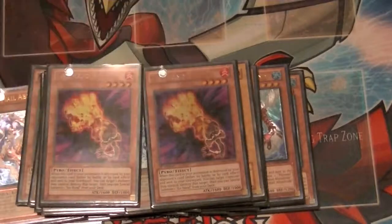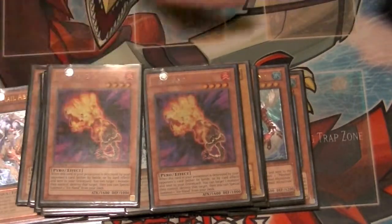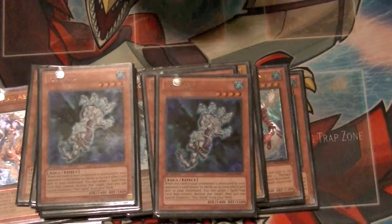2 copies of Fire Hand — when this is destroyed, destroy 1 monster and special summon Ice Hand. I found 3 to be too cloggy, drawing 1 or 2 copies or a mix of fire and ice, and it just runs a lot better at 2. And 2 copies of Ice Hand. As you can see, this is a monster-heavy type of deck. When Ice Hand is destroyed, destroy 1 spell or trap card your opponent controls and then special summon Fire Hand from your deck.